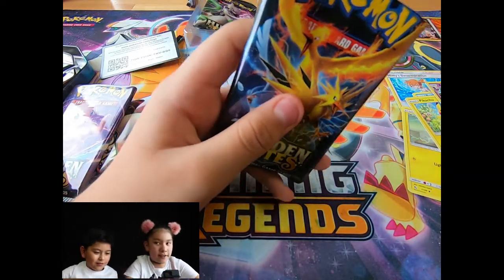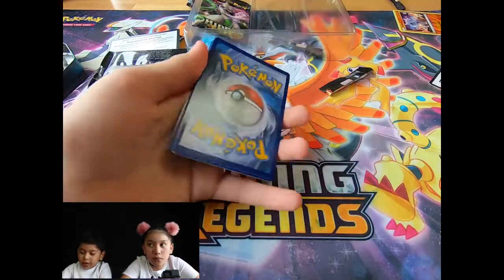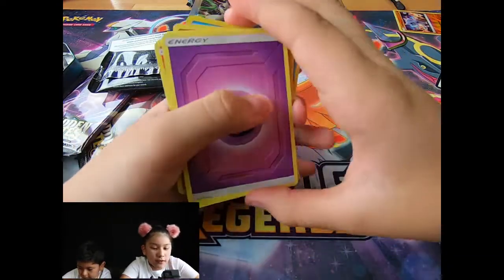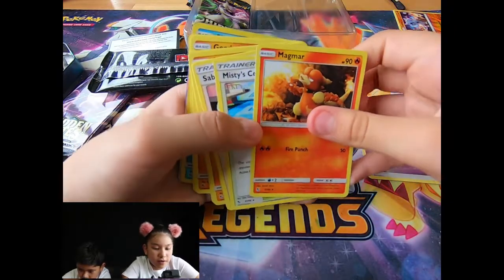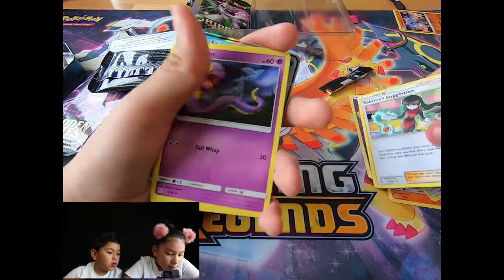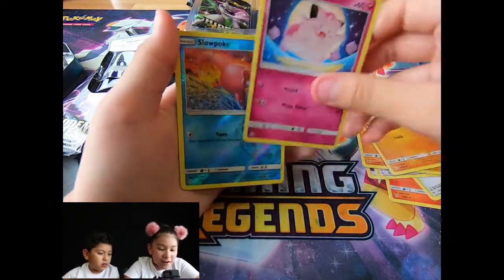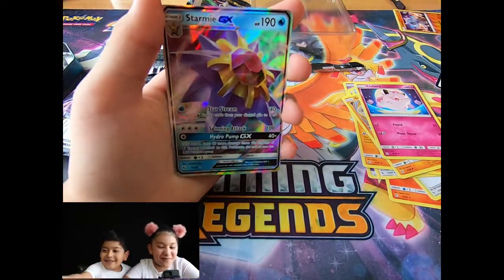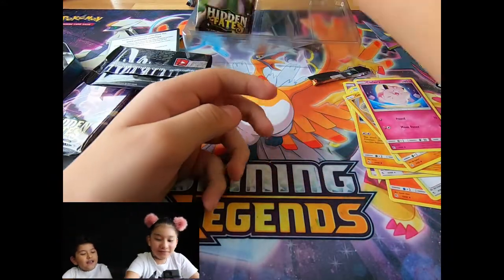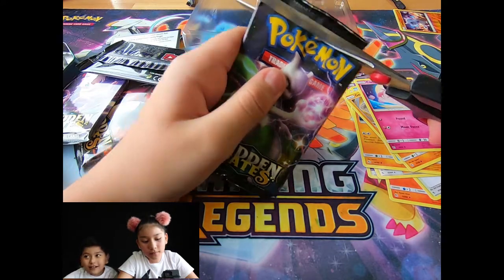All right. What about we open the shiny mirror? Code card. One, two, three, four. Energy. Magnumar. Misty's Something. Sabrina's Suggestion. Ekans. Cubone. Magikarp. Geodude. Clefairy. Slowpoke. And... a Starmie GX. Hallelujah! Wait, can we get a shiny Charizard? That's what we're going for. We want it.